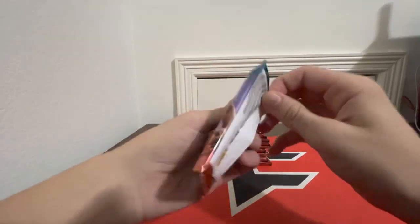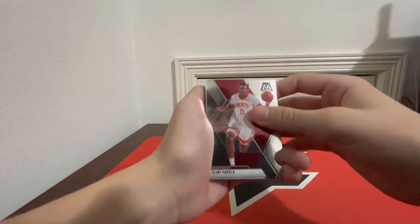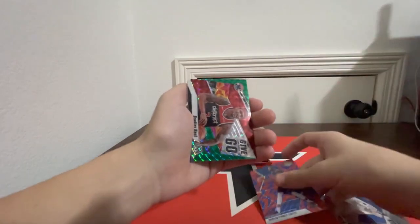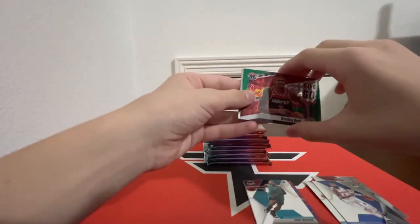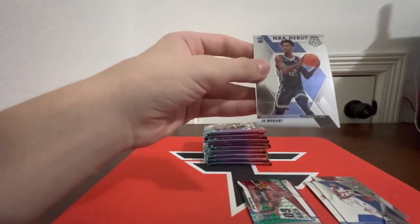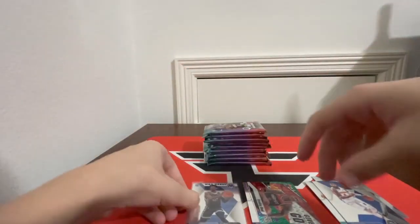Looking for those pink fluorescents numbered to 10 because those are the blaster exclusives. We could also get a Zion rookie. Looks like we have a green in here. Clint Capella, Nicholas Batum, Markieff Morris, Dorian Finney-Smith, Blue Reactive give-and-go Bradley Beal. From the back — Vince Carter Team USA, Cody Martin rookie card, and NBA debut Ja Morant! That's what we're looking for. The non-debut version goes for more money, but nonetheless still a Ja Morant rookie card — pretty good start in the first pack.